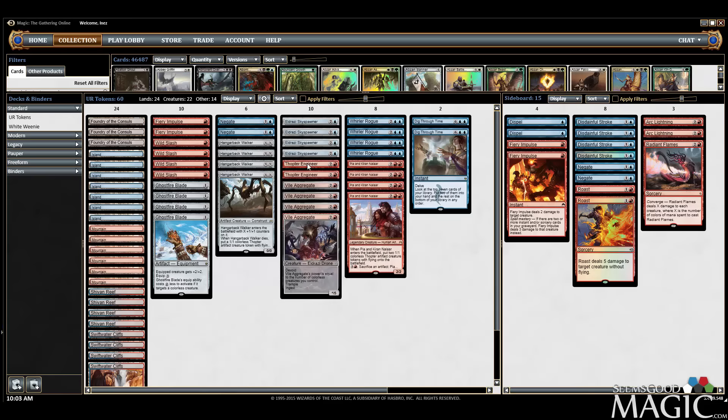I had Thopter Engineers in the original build, we're bringing them back now. I don't think Ruination Guides are necessary. Between Vile Aggregate, Ghostfire Blade, our powerhouse four drops, and even Hangarback Walkers, I think we're going to have enough ways to win. Ruination Guides are probably unnecessary.